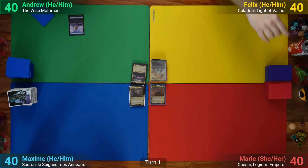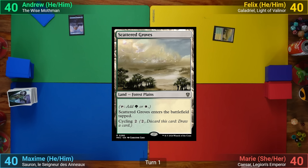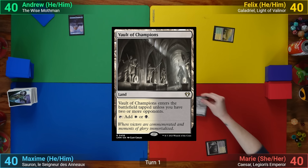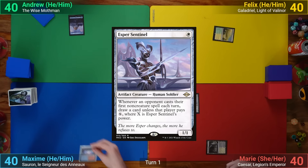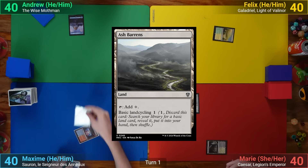I draw and play an Island. Felix plays a tapped Scattered Groves. Marie plays a Vault of Champions and pays one white for an Esper Sentinel. Max draws, plays a Training Center, and then cycles Ashbaren, going to find a Swamp.